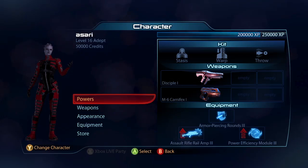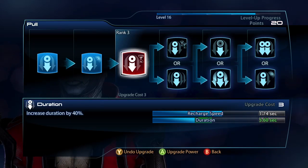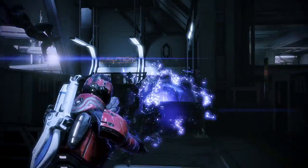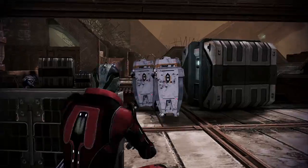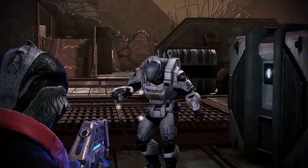The Adept is your traditional crowd control biotic class. What makes him interesting in Mass Effect 3 is we've added a lot more biotic combinations. You can combo, for example, Singularity with Shockwave or Warp with Throw. That gives him a new type of gameplay where he can deal with bigger enemies by doing biotic combos and dealing high damage on the bigger guys.